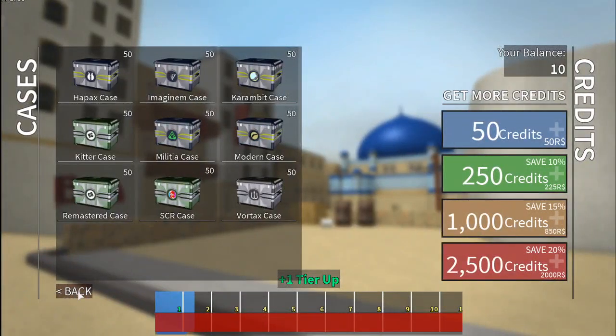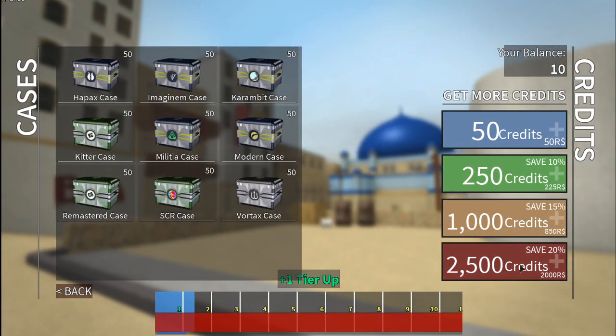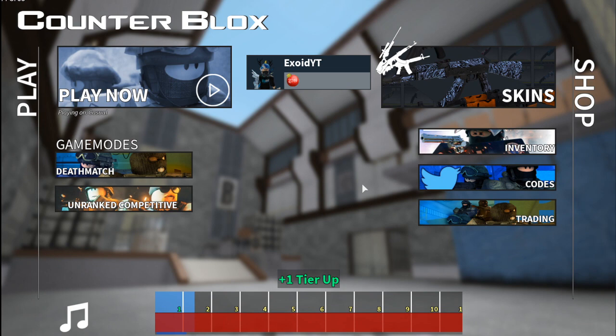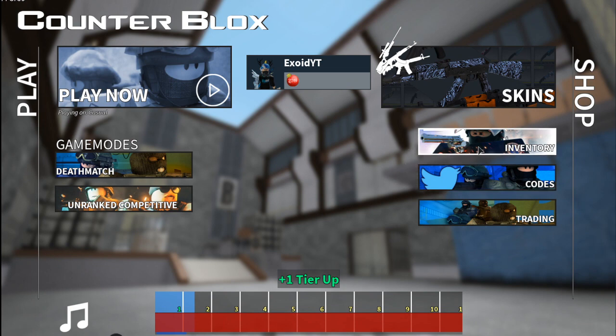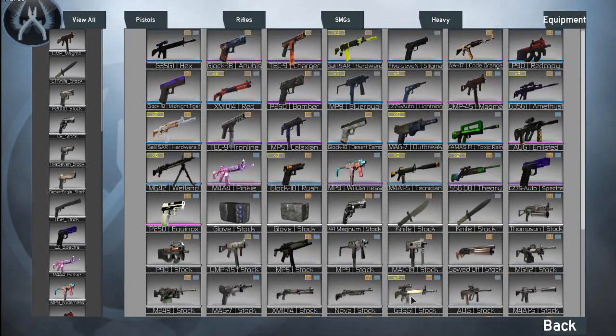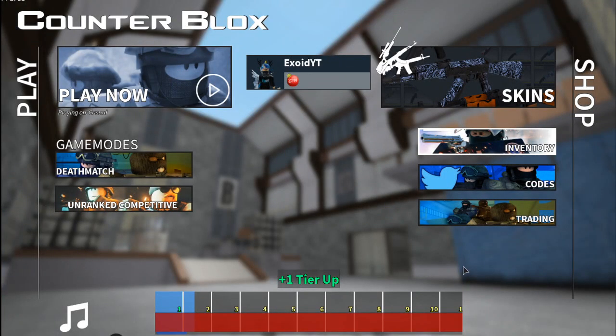Before I go on, go ahead and subscribe because today I'm giving away a bunch of credits. I've already given away two of the 1000 credit in-game currency earlier this week. If you guys want this, comment down below and subscribe. Also in my inventory I have a gut knife and a bunch of skins that I'm also going to give away because I don't really play this game anymore.